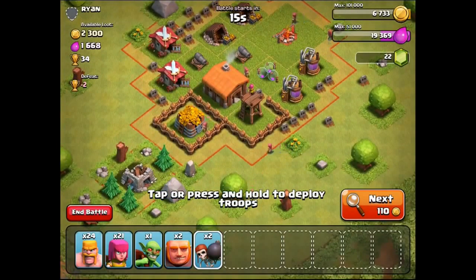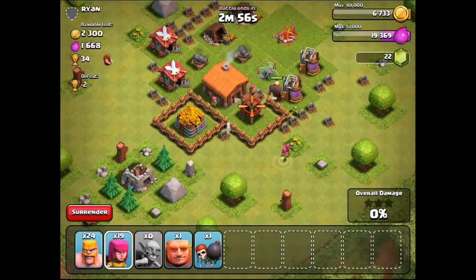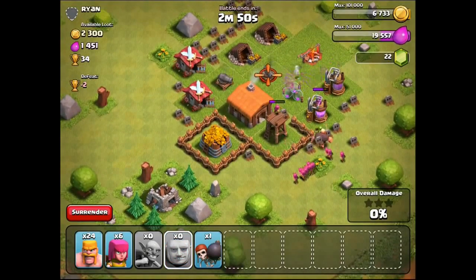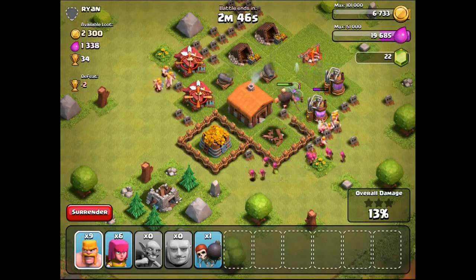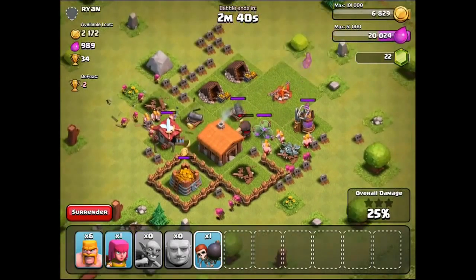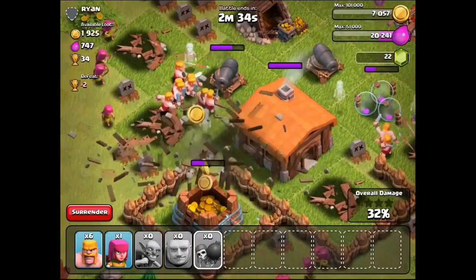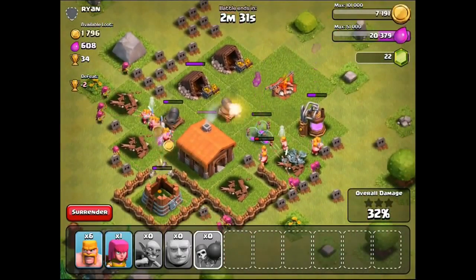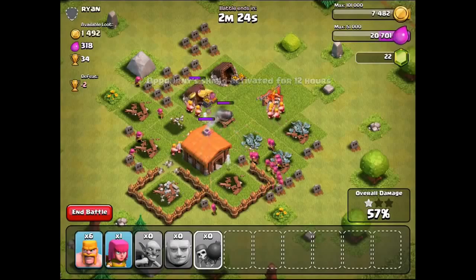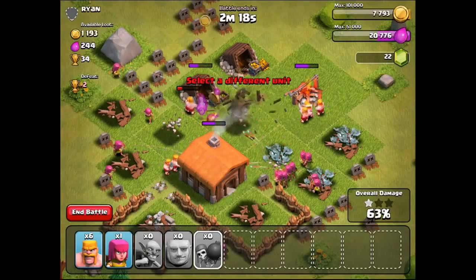We'll destroy this wall. The heavy's going to try and take him out, the archers are going to do the serious damage. The heavy's gone the completely wrong place. Let's pull up the guys and a few archers around the corner. The bomber goes to the walls, which is kind of annoying because I don't really need to blow up the walls, but it does a lot of damage. Hopefully some of them go for that last cannon defense — there we go!